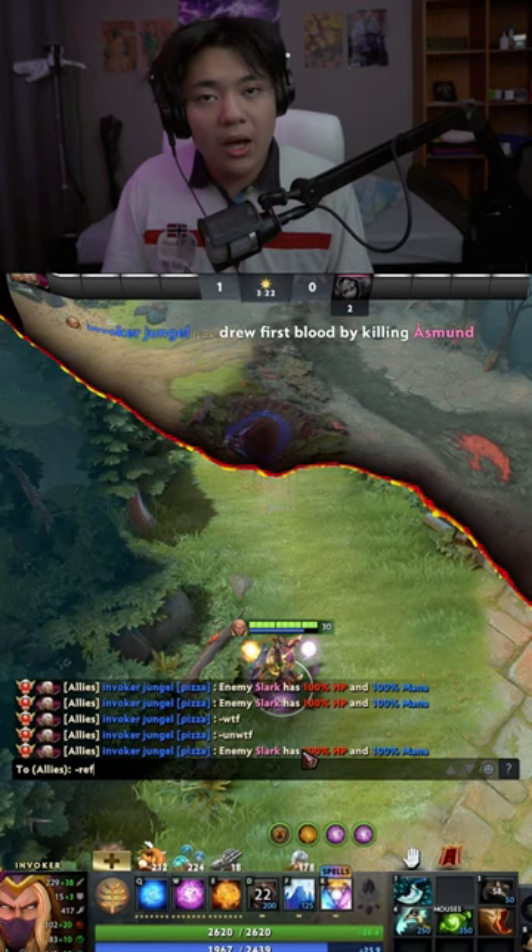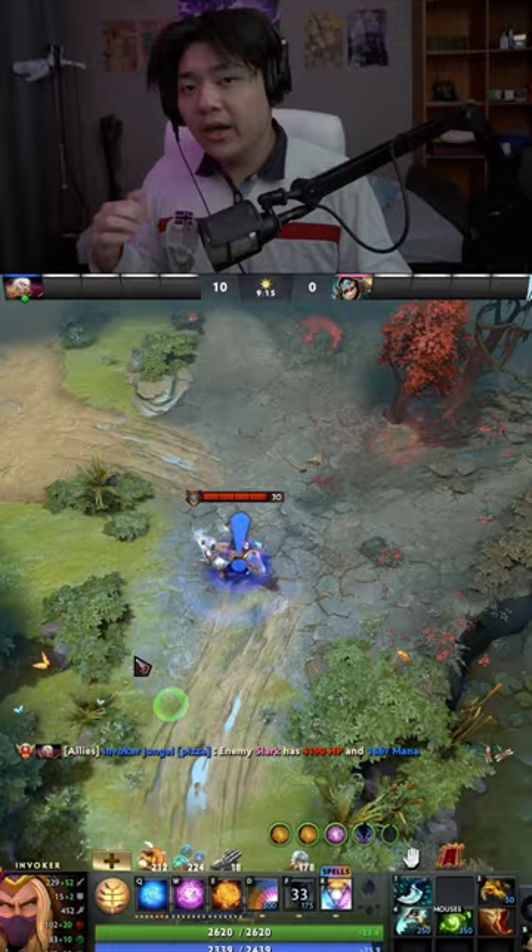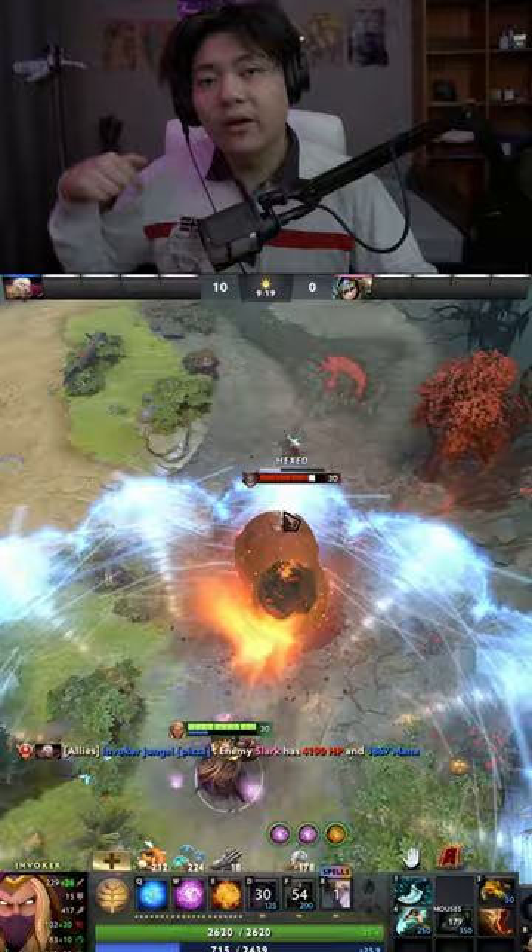Now one of the refresher combos — the Ghost Vogue version. Precast Blast and go into the Ghost Vogue. When you find your target you need to Hex, Blast, then use Meteor, and then quickly refresh and use another Meteor, and then again Blast.